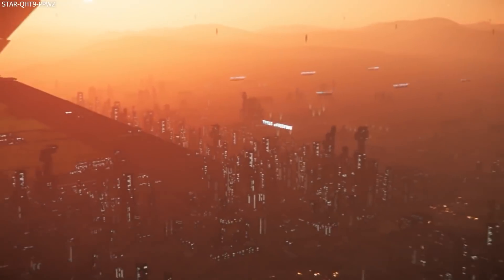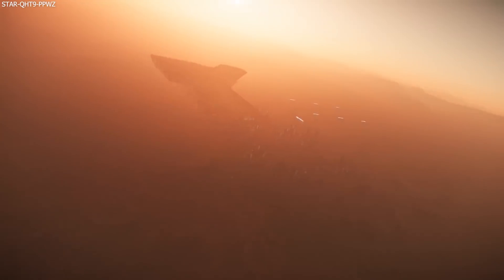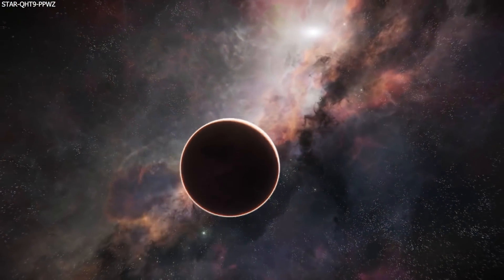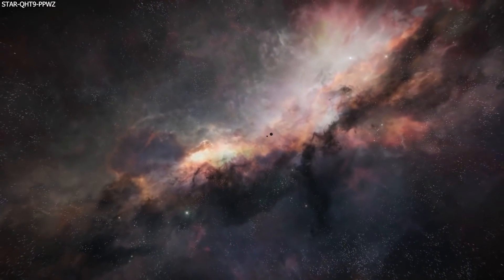This week we learn more about the Consolidated Outland Hover Quad. We get the latest on all things graphics, performance, Gen 12 and Vulkan. Plus we take a look at how the latest profession — ship-to-ship refueling — will work when it releases in the next patch, Alpha 3.17.